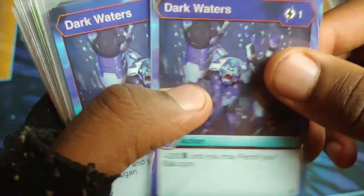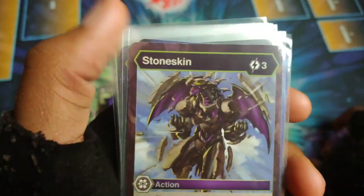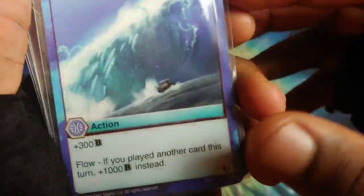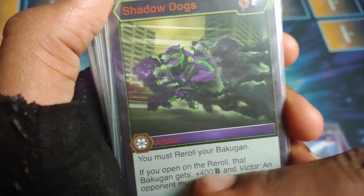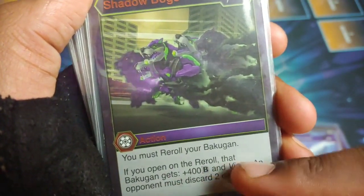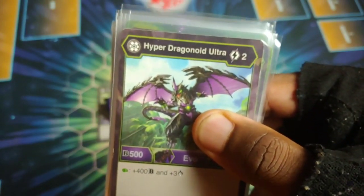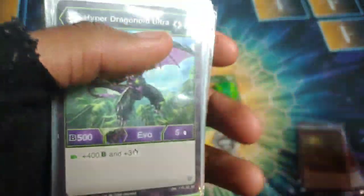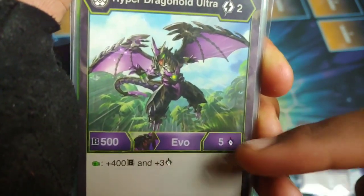Dark Waters: plus 200 and then you can reroll. Got another Dark Waters in there. Stone Skin: plus 200, sacrifice for plus 800, three cost. Wave Slash: plus 300, then flow for a thousand, three cost. Shadow Dogs: you have to reroll and then if it opens the Bakugan gets plus 400, and if you win because of that, the opponent must discard two cards. Getting some ammo away from the opponent is big - if your opponent doesn't have any cards in hand they can't really defend against your attacks.